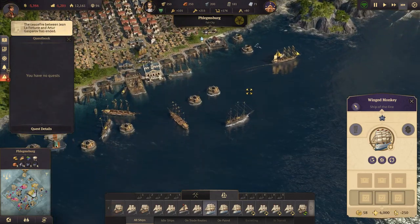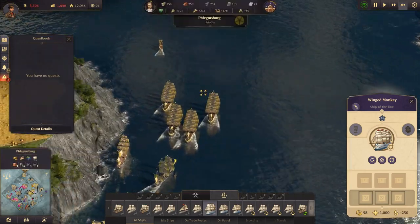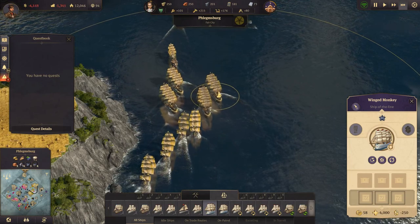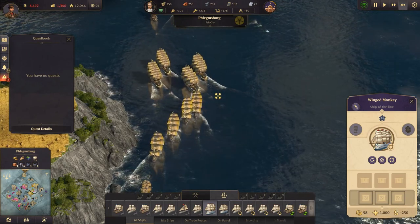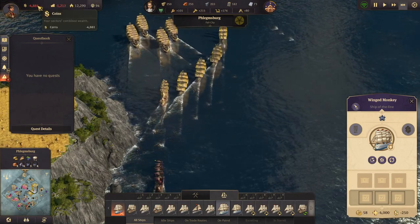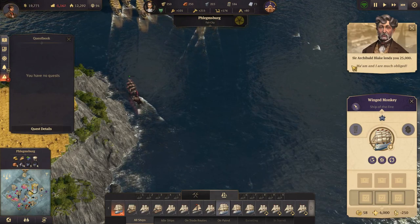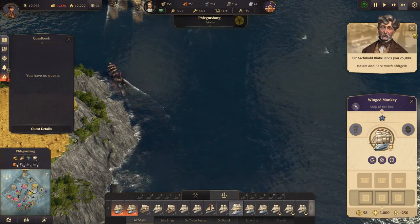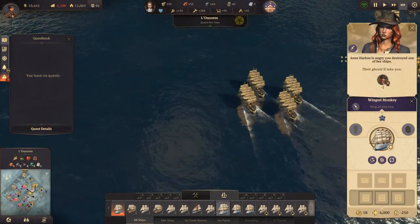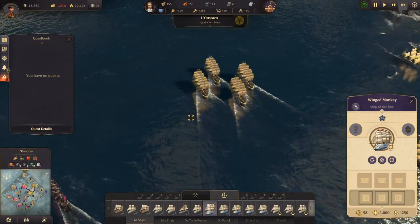Ceasefire has ended — what ceasefire? Between Vlom and Atsuwa. Move, move, move ships. We are going to go bankrupt. I wonder how much we can go into debt before we are declared bankrupt. Thank you, Archibald — that'll keep us afloat for a bit.